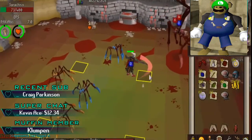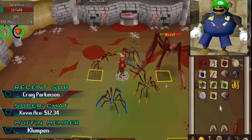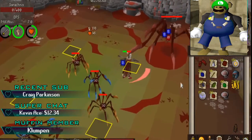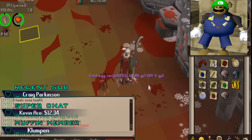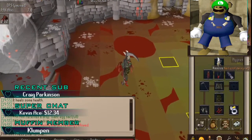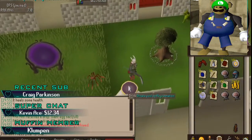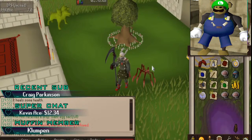Speaking of Scapenomics, he logged in. Freeman's right there and we got Scapenomics. Oh my god, please don't die. You don't realize, guys — I've been cursed with this account. Time after time, every single PVM pet I've gone for has been over the drop rate, over the drop rate, over the drop rate. This is the first one where I've actually gotten it below the drop rate.